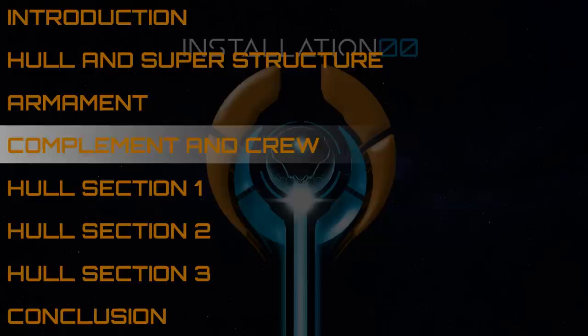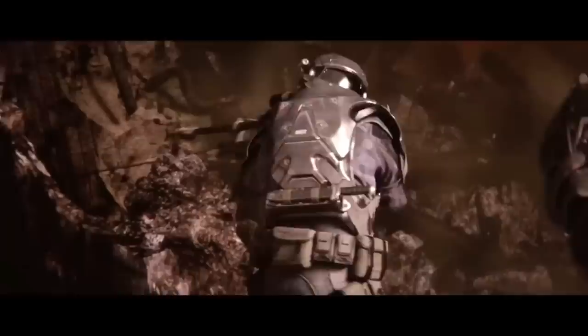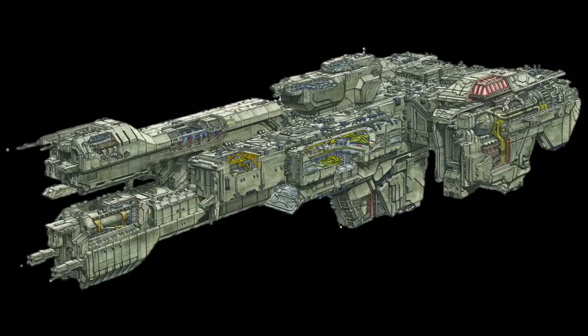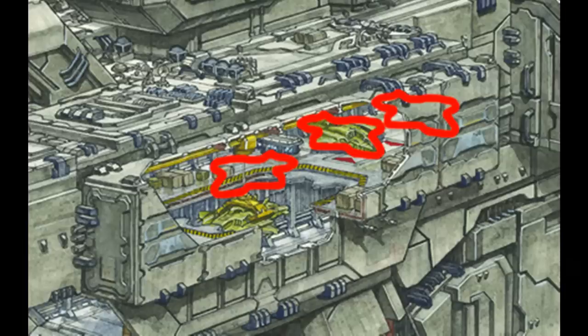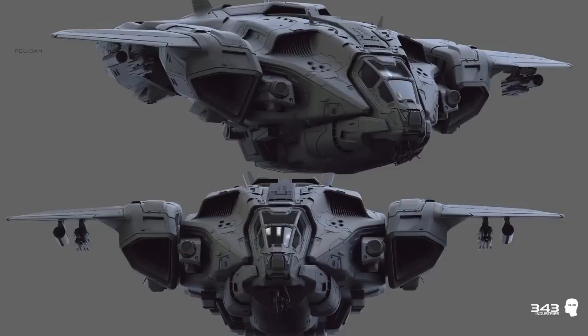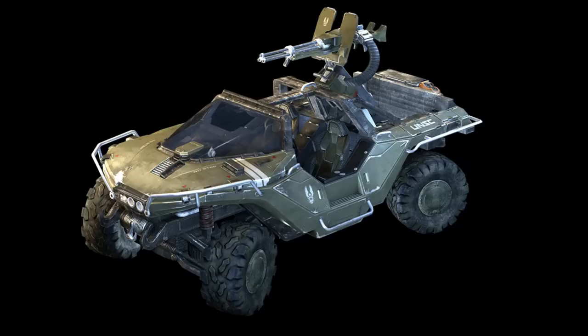The Stalwart-class light frigate is crewed by 250 sailors. In addition, these frigates also carry a complement of 200 marines and 64 orbital drop shock troopers. However, these frigates only carry 24 single-occupant exo-atmospheric insertion vehicles. The ODSTs deployed from the frigate are launched via a magazine-fed coil gun accelerator. While the Stalwart frigates lack the larger hangar bay seen on the Charon-class light frigate, the class is outfitted with six hangar modules — each capable of launching or recovering only a single dropship at a time — holding a total of six D-77TC Pelicans. Some Stalwarts have also been known to carry D-96 TCE Albatrosses, as well as 12 M-12 Warthogs and six M-808 Scorpion tanks.